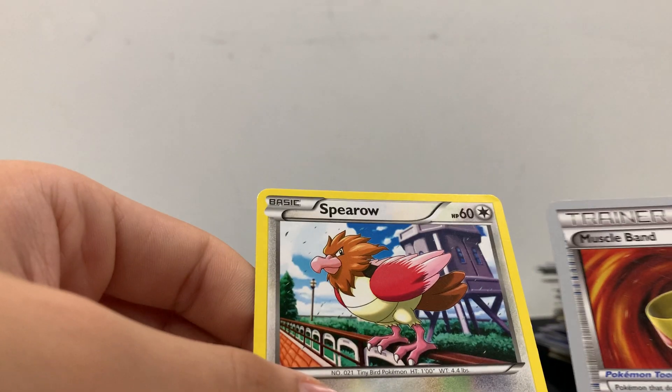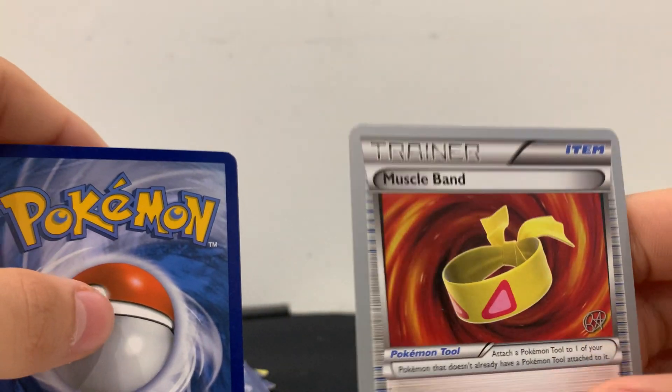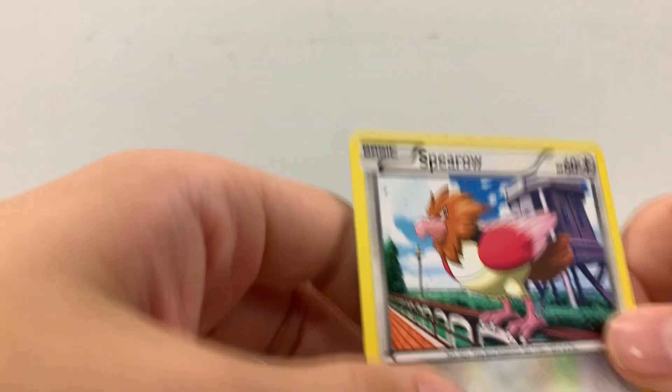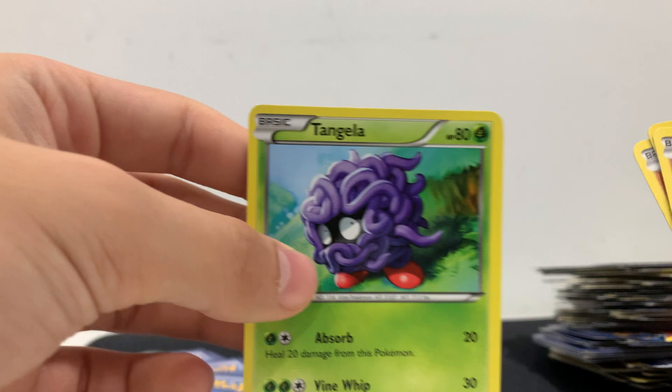We got Spearow. Wait — this is a World Champion 2015. I think 2015 is pretty good. Muscle Band — then we got Spearow again. We got Tangela.